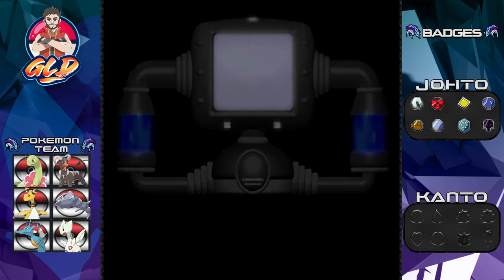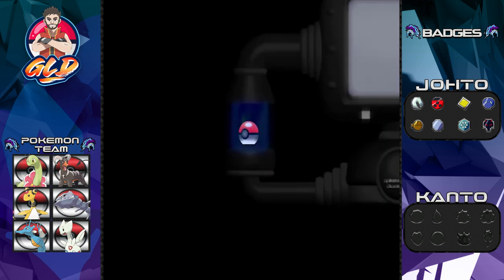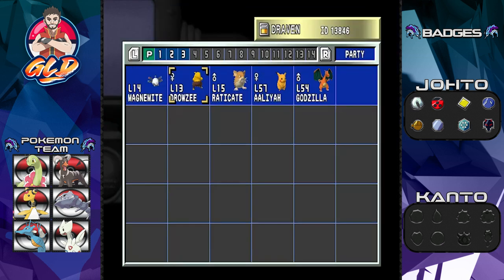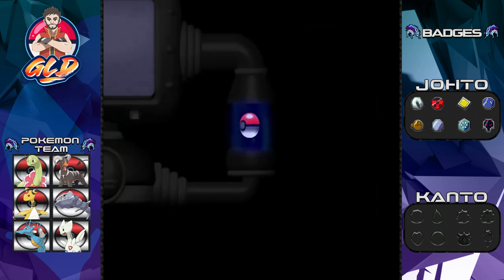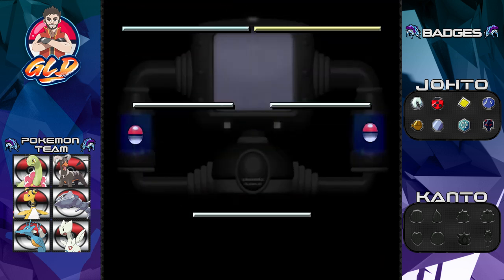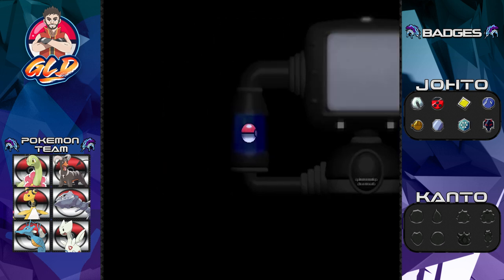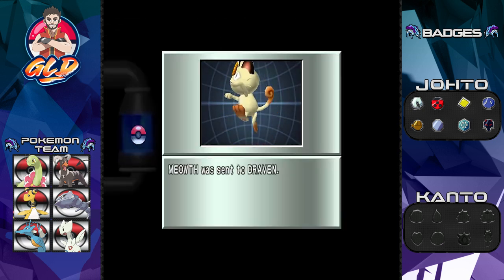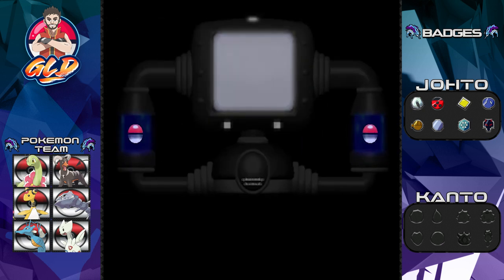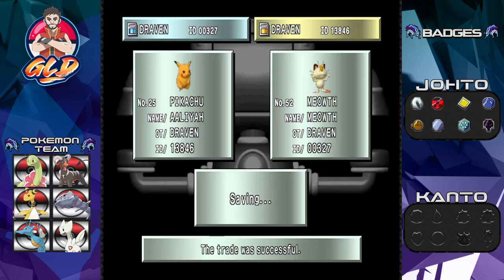That's three Pokémon down. Moving on to the next one — we already traded Torpedo to our Pokémon game earlier. Now say hello to my buddy Alia. If you guys don't know, I named this Pikachu after my niece — not Elizabeth but Alia. I've got two nieces now. Alia is coming back, and yes, it is a female Pikachu. And look at that — Meowth has been sent to the box.